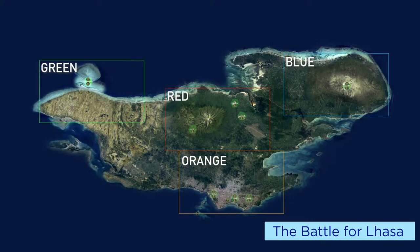Alright, so Lhasa. Four main sectors. The players have elected to land in three of them: green sector, orange sector, and blue sector.